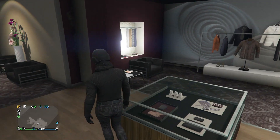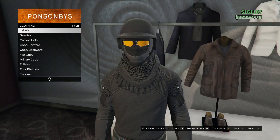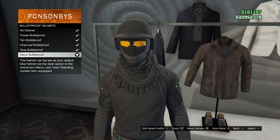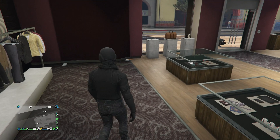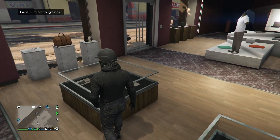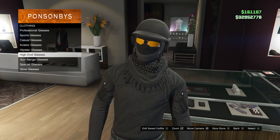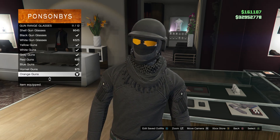After you have your accessories, back out and head to your hats. Scroll down to bulletproof helmets on slot 19 and buy the black bulletproof. Once you have your bulletproof helmet, head to your glasses. Scroll down to gun range glasses and buy the orange guns which is on slot 11.